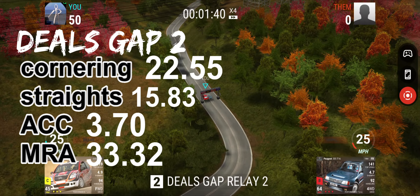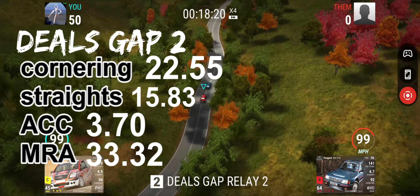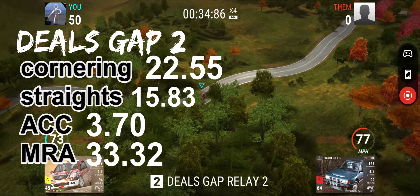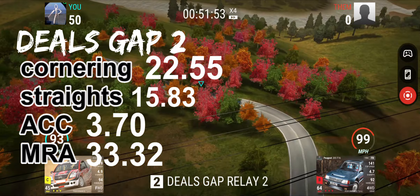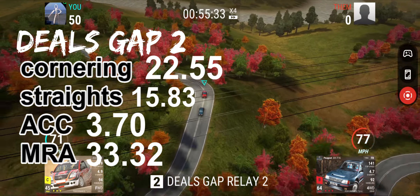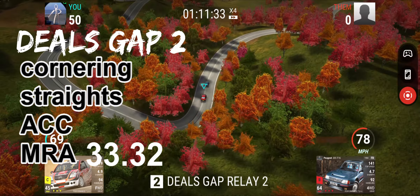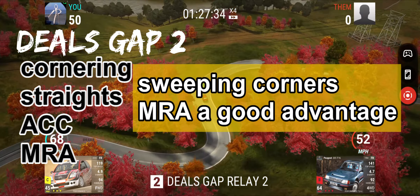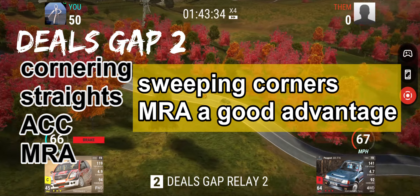For Dills Gap number 2: cornering 22.55, straights 15.83, acceleration 3.70, and MRA 33.32. For track number 2, we want emphasis on cornering and on MRA. We want sweeping corners and a good MRA advantage — that's what you want to pick for Dills Gap number 2.